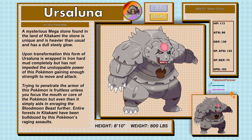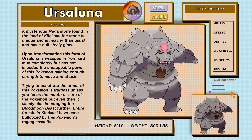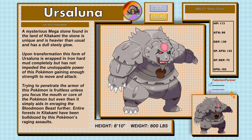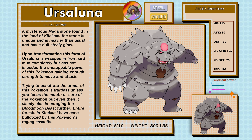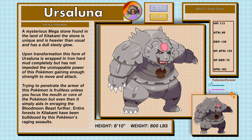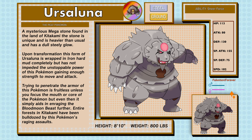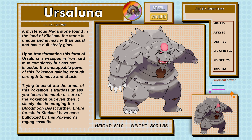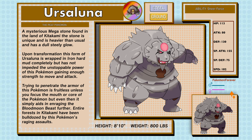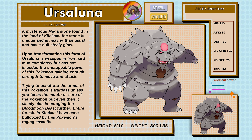Mega Blood Moon Ursaluna, the peat Pokémon, a Steel and Ground type. A mysterious mega stone found in the land of Kitakami — heavier than usual with a dull steely glow. Upon transformation, this form of Ursaluna is wrapped in iron-hard mud completely, but this has not impeded its unstoppable power — it gains enough strength to move and attack still. Trying to penetrate the armor of this Pokémon is fruitless unless you focus the mouth or core, but even then it simply aids in enraging the Blood Moon Beast's fervor. Entire forests in Kitakami have been bulldozed by this Pokémon's raging assaults. Mega Ursaluna has the ability Sheer Force.